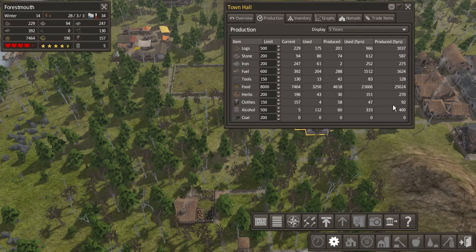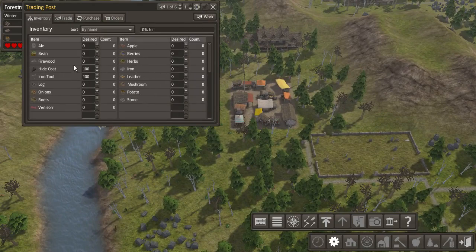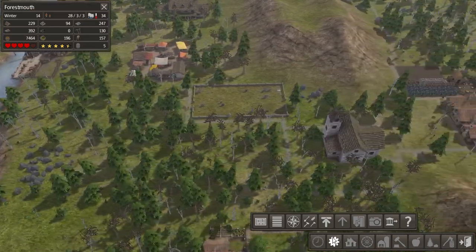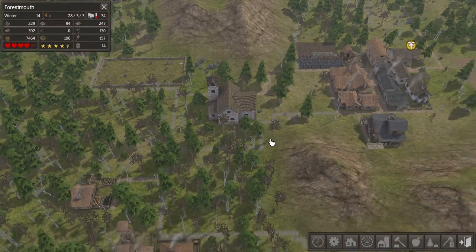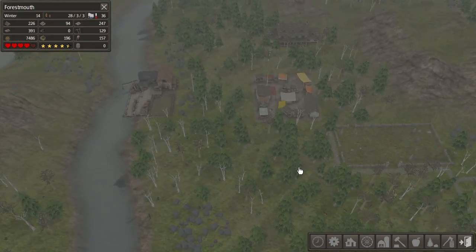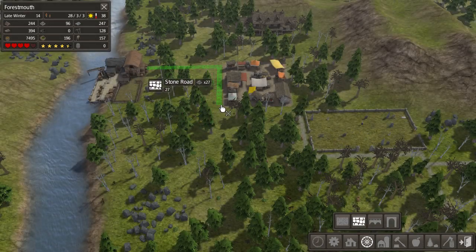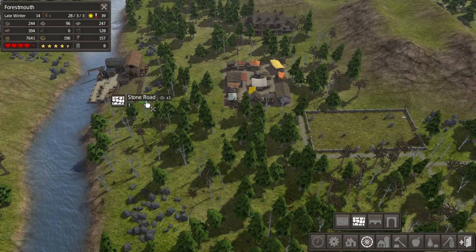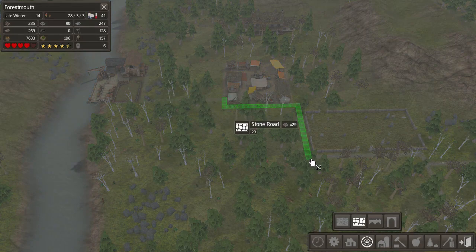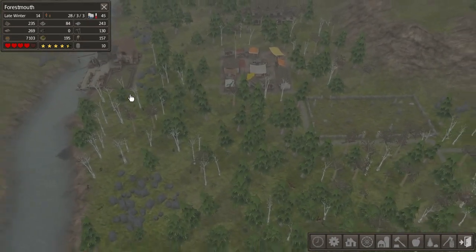We produce about twice as many clothes as we use in five years, so I think that'll be okay as well. Actually, I'm thinking maybe we'll just drop these to 40 each, because one thing at a time — baby steps is our mantra for Forrestmouth. That should be okay; the trader will go and do that. I think we should build a path — let's build a path here. Go down first, then go across. That's more what I was thinking. And then we'll make a little stone path and that'll lead out there.